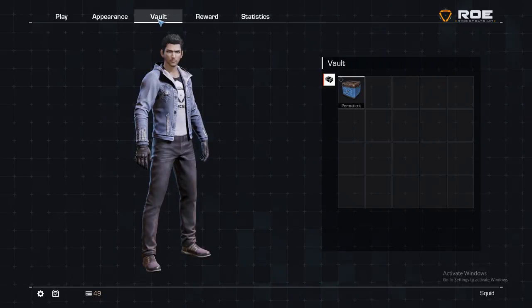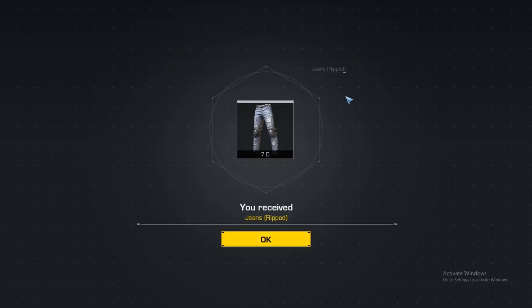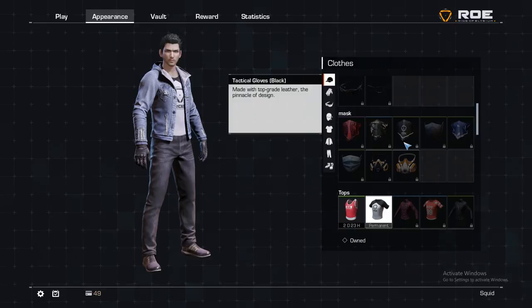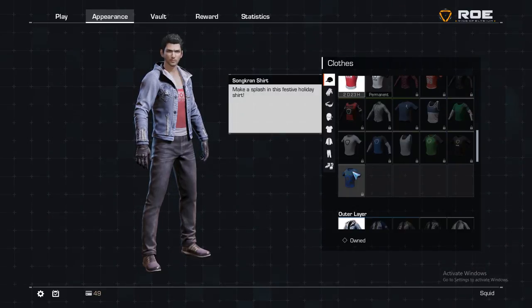Unlike other battle royale games, Ring of Elysium includes a few different types of clothing that you can unlock. There are permanent unlocks that will be unlocked for your account permanently, and then there are 3 types of timed unlocks available: 3-day, 7-day, and 30-day. When acquired, these timed unlocks will only be available for that certain amount of time.